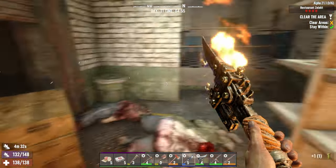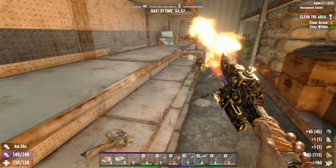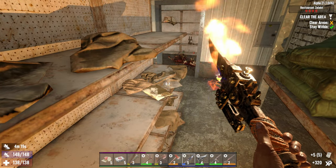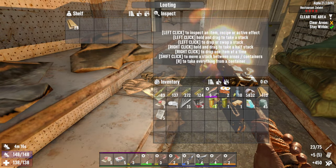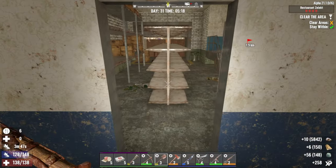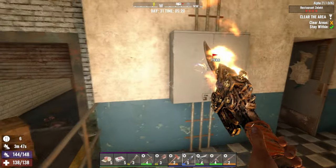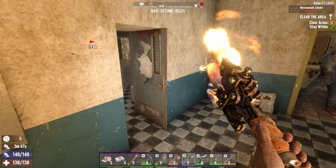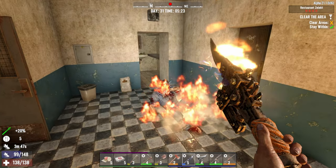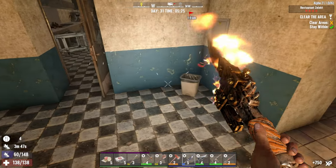I hear some squishy stuff going on — must be outside. Let's check all these shelves. We'll take everything for now, including one piece of paper. There's spear crafting here — let's get some of this too. Our goal is still to try to get a pump shotgun and also get a ton of ammo. Give me a couple more steps — oh, very nice. The iron spear is doing great.